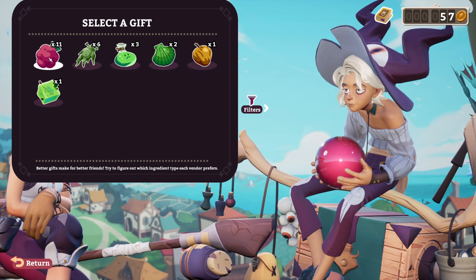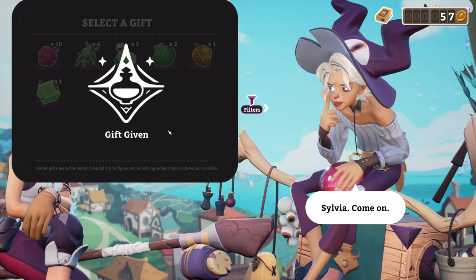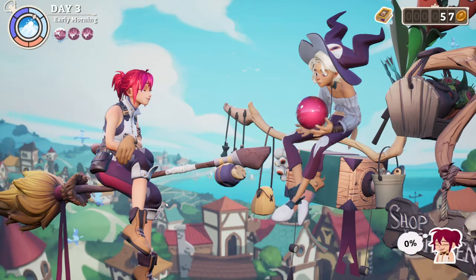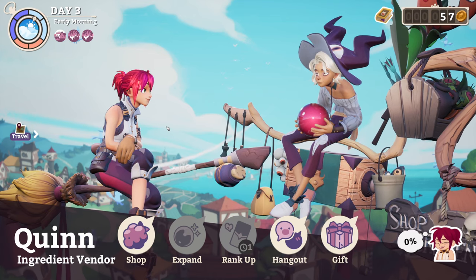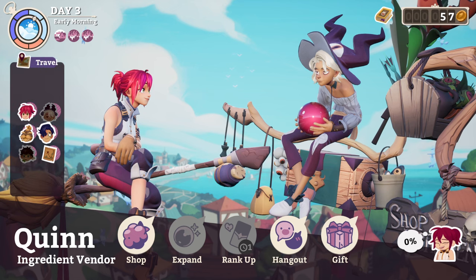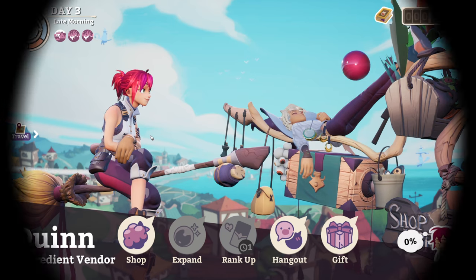Shop prices are messed up today, anyway. Can I interest you in a mandrake? Or maybe — what would you like? We'll give you one of these. Sylvia, come on. Look, I can give that anywhere. Okay. Well, I tried to be nice. You know what? Forget you. I'm going home. Solitude.